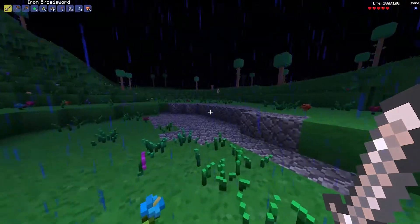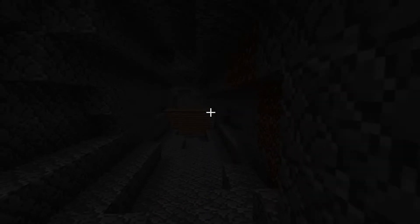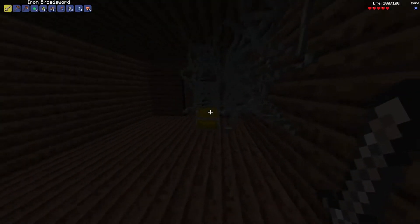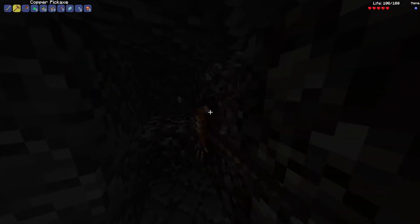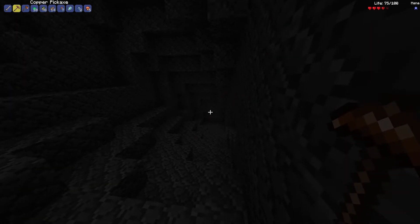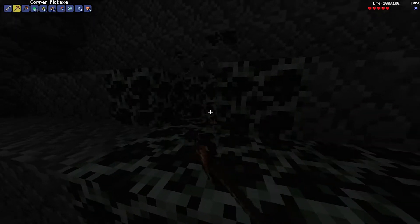I'm gonna go look for some sand and fight some demon eyes on the way to get lenses. Is this an underground house? No way, they actually added these? This is three stories! Whoever lived here was ballin'. 11 bombs, a magic mirror - that's kind of useful - and 69 rope. Let's take this chest with us too. I really need an iron pickaxe and some iron armor. My cat's attacking my cursor - she's hitting my monitor. I don't think there were mice in Terraria.